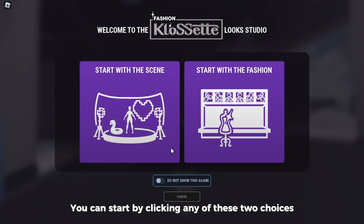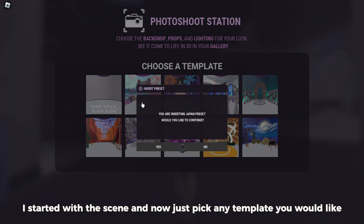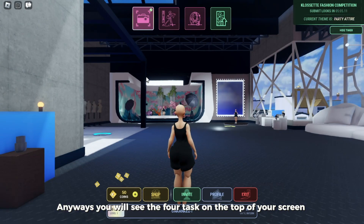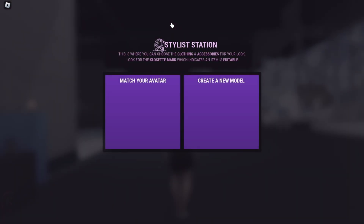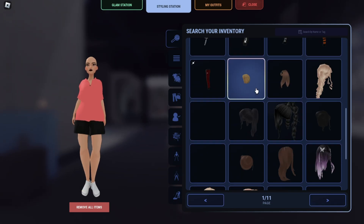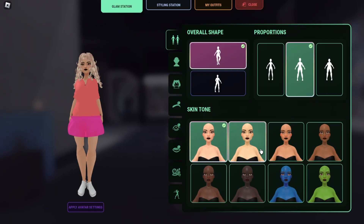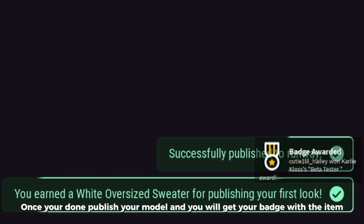You can start by clicking any of these two choices. I started with the scene, and now just pick any template you would like. Just exit this part — anyways, you will see the four tasks on the top of your screen. Do all four and you will get the badge. Once you're done, publish your model and you will get your badge with the item.